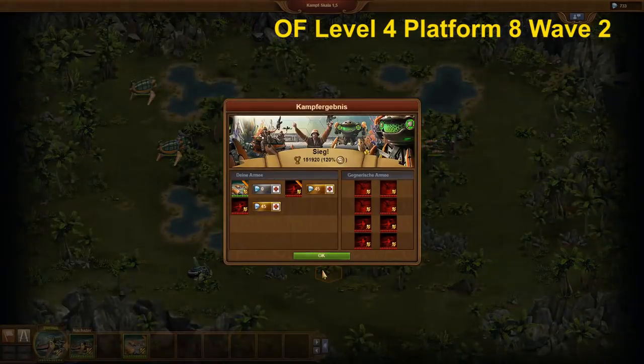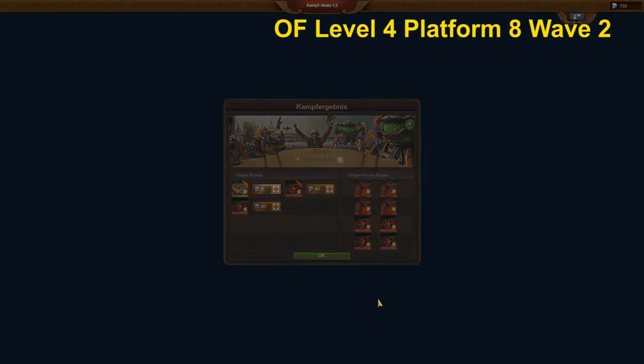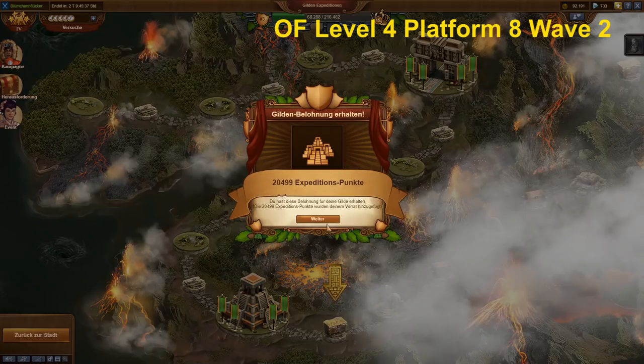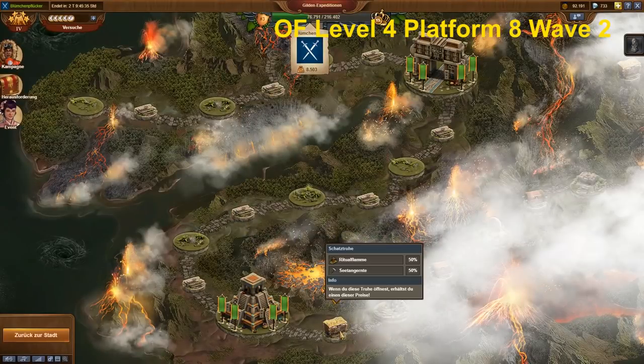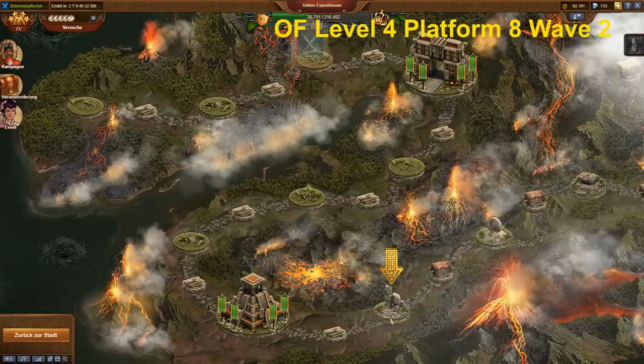Against Wave 2 I simply press the automatic fight button. I will lose my turrets anyway, and the glider cannot lose. Part 3 will come soon to show the battles on Platforms 9 to 13, which again are showing something completely different.